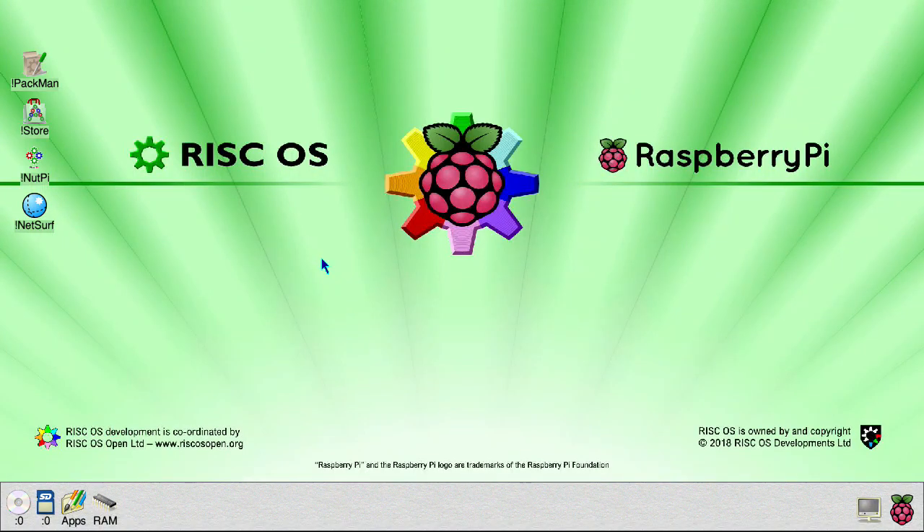To play games under RISCOS 5 with ADFFS, you first need to make sure that you are running a fairly recent build of RISCOS and have updated your Pi firmware. I have done separate videos on those.